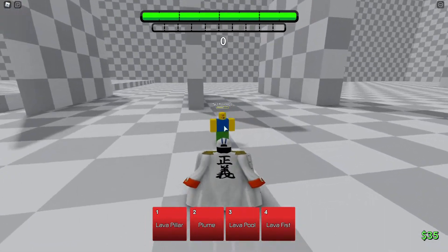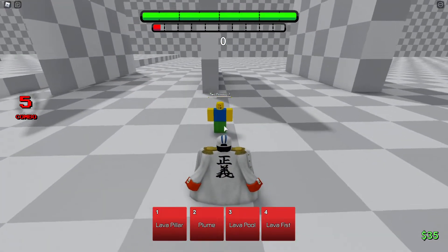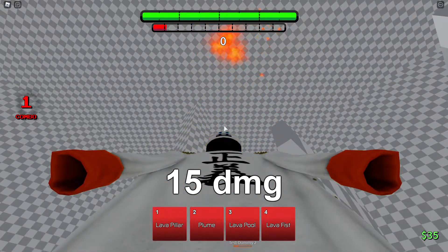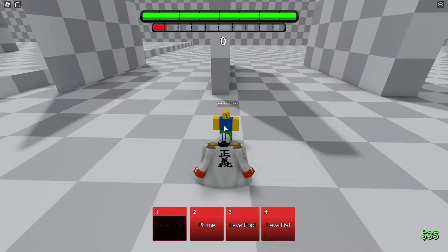These guys are still hurt from when I was using Kizaru earlier. Clicks are the same as everybody's. His first move is Lava Pillar — I'm assuming it's an AOE. Yeah, he kicks the ground and a big pillar comes out. That's all, nothing else happens.